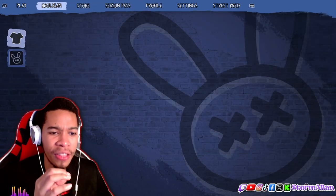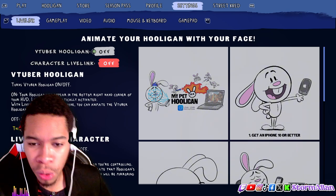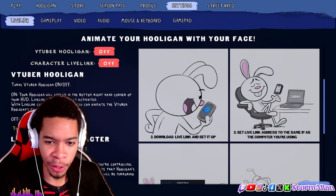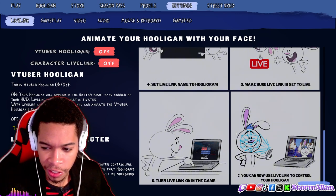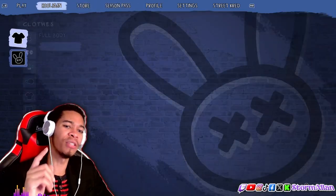One feature I'd like to highlight: this company created a unique feature with NVIDIA where you download an app, scan your face, and you'll be able to control the expressions your character makes. You'll be able to control your hooligan's face via Live Link, and you can use it for VTubing with your character if you're a VTuber.